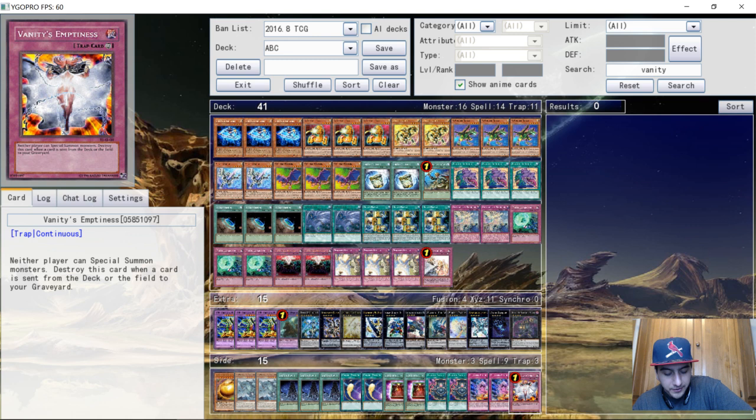The last round of Swiss against Metalfoes was a tie — six rounds total. Then in the top cut he played against Blue-Eyes and won 2-0, then against the Tree Toad Heroes again and won 2-1, and in the finals he played Metalfoes and won 2-0.